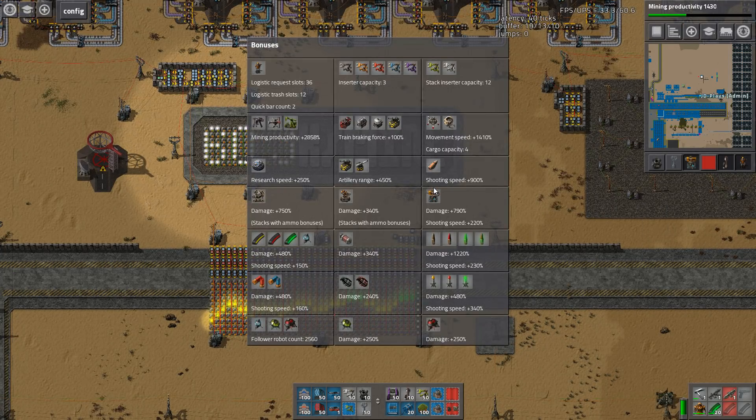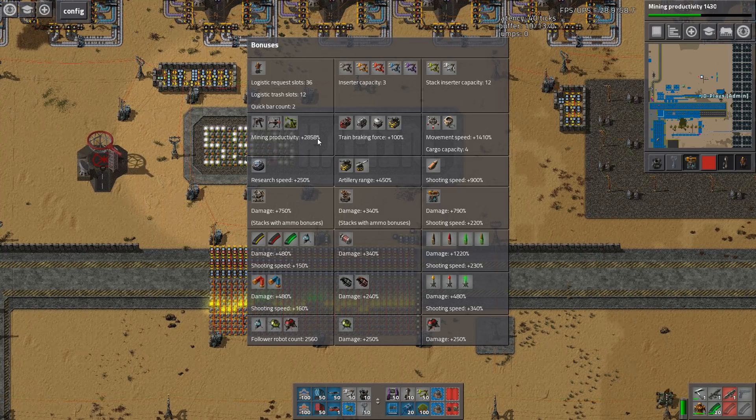Let's look at bonuses — plus 2,858%. So that means one piece of ore mined out of the ground actually turns into roughly 29 pieces of ore.